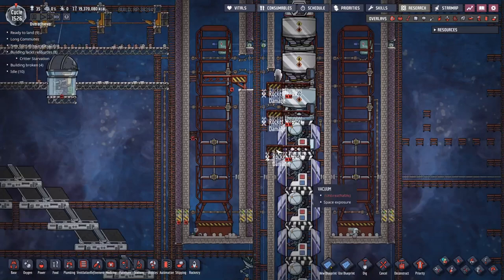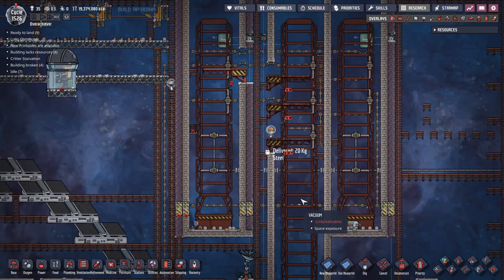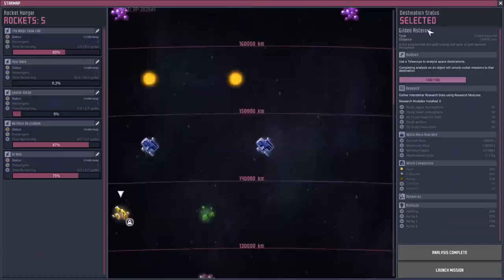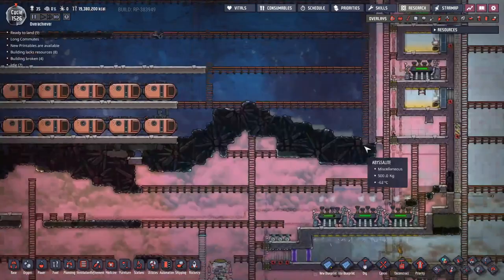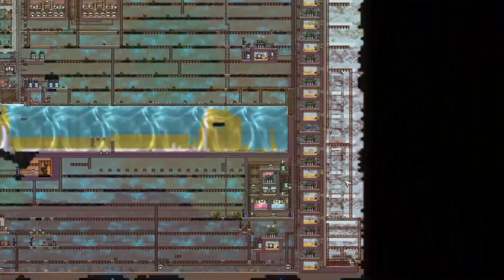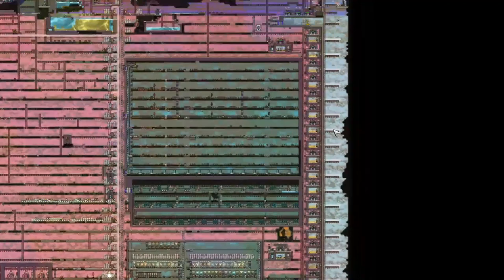It's 1,500 cycles into the game and I haven't bothered getting all the science done. I keep having to rejig that rocket to get out to the different planets. I think we can migrate those rockets over - they're going to the second and third planets, so the turnaround times will be pretty good. We can stack them into the rocket chimney right on top of these two. I am not adding on any more infrastructure - this thing is already completely ridiculous.